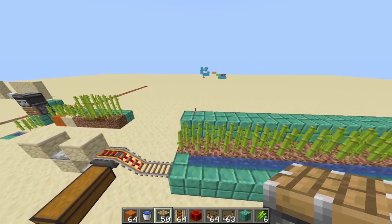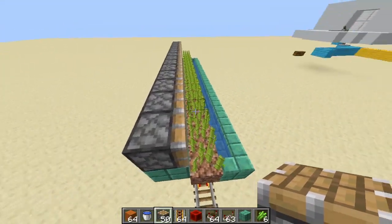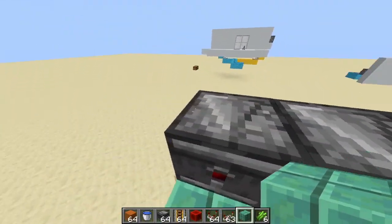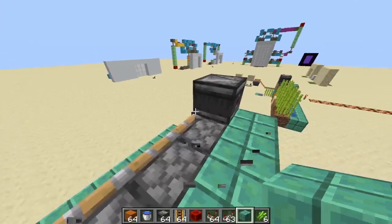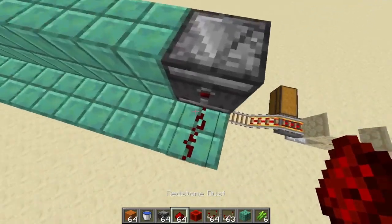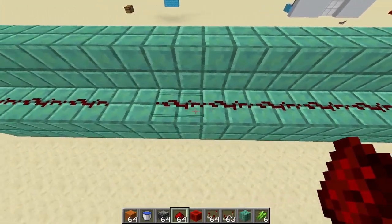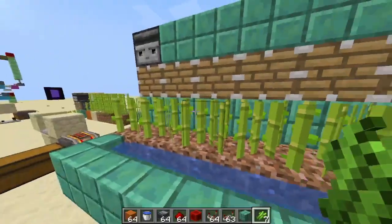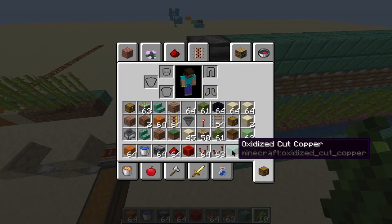Next we need to place our pistons facing the sugarcane — all 15 pistons have been placed. Next we need observers facing towards the sugarcane. Actually, all these observers are not necessary — you only need one observer for this farm to work and you can place it anywhere you like. I have replaced the excess observers with building blocks. Now we need a line of redstone dust just behind the observers. This redstone dust is going to power our pistons as soon as the sugarcane grows. That's why we only need one observer — when one piece of sugarcane grows, all of the pistons get fired.